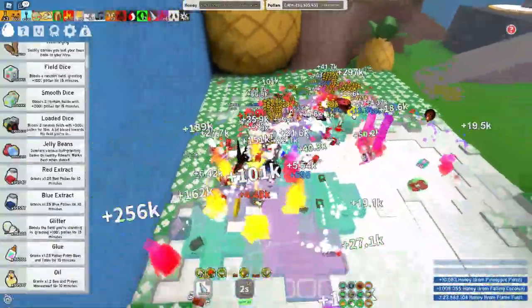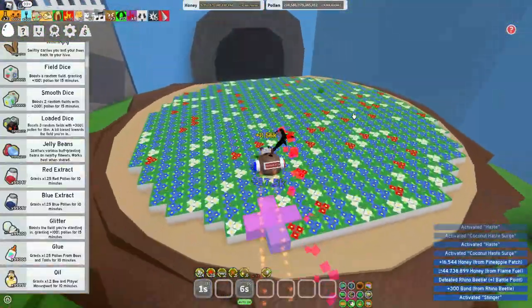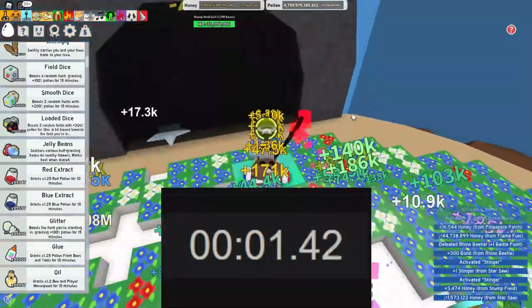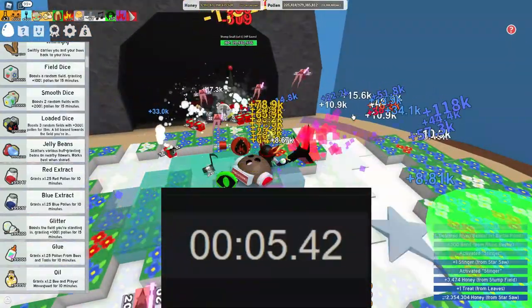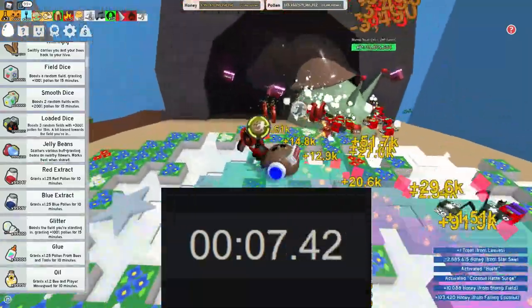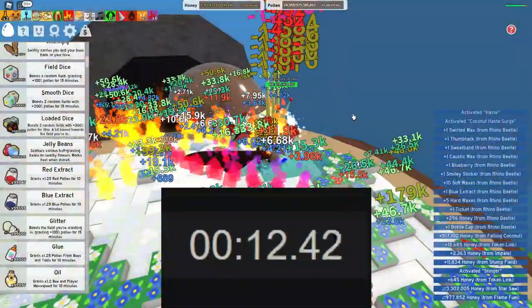Let's get these tokens built up and hop straight into it. Stump Snail going down — a healthy 30 million HP — and he is going down pretty fast. Wait, I don't think I'll be here that long. Wow, he is dying!